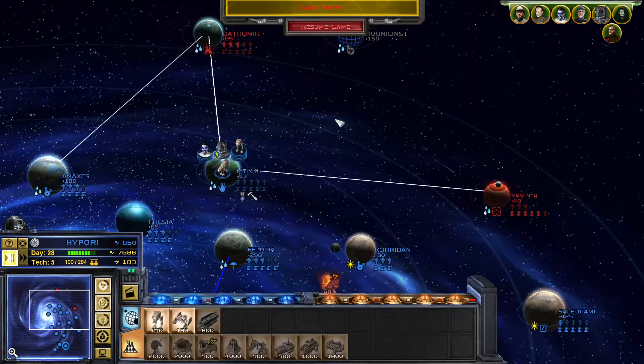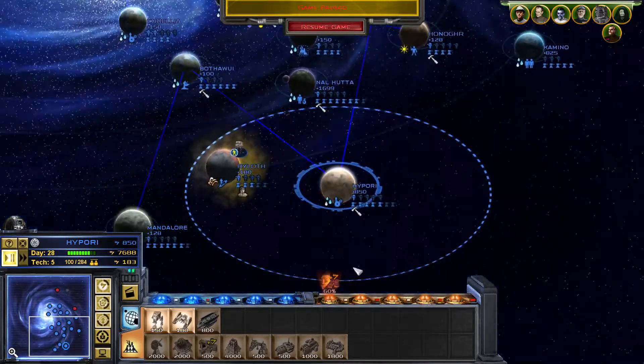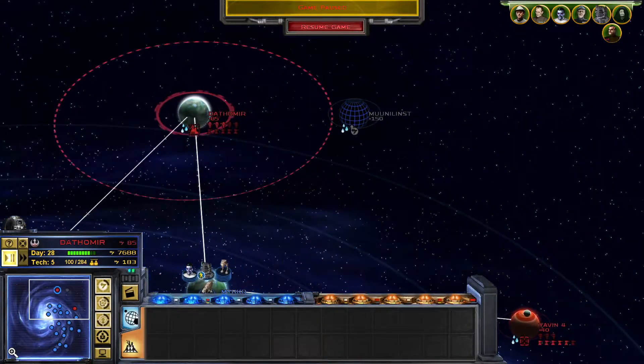Hey, it's TJ. Welcome back to Star Wars Empire at War: Forces of Corruption. So in the last episode, we took two planets from the Consortium and wiped them out, and took one planet from the Rebellion. Now we're going to work on taking Dathomir next.